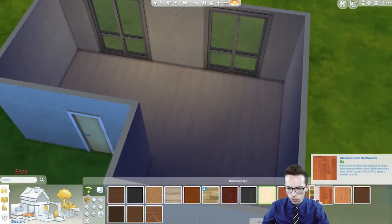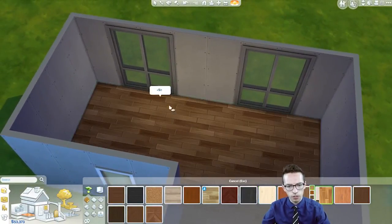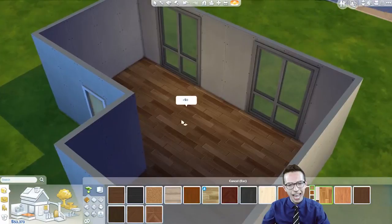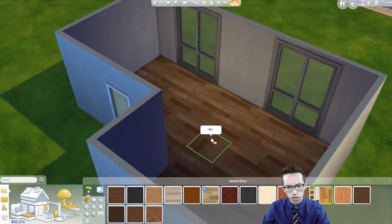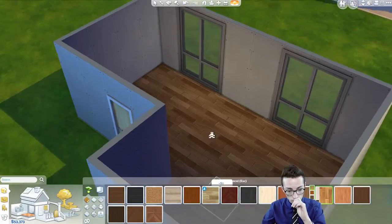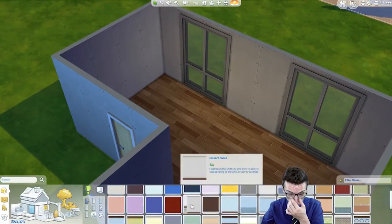I love wood floors because I think they look the nicest. So much wood, though. Let's have the grain go in this direction. Fun fact: you can use the little triangle bracket things to change the way the wood grain goes, which is what I just did.